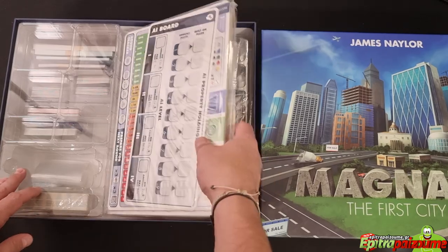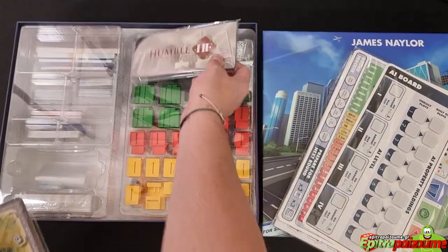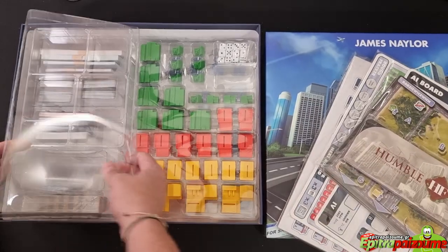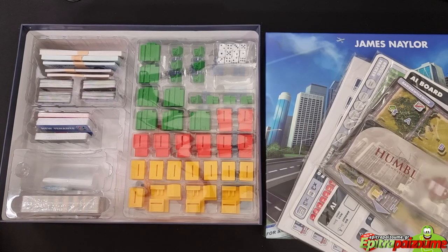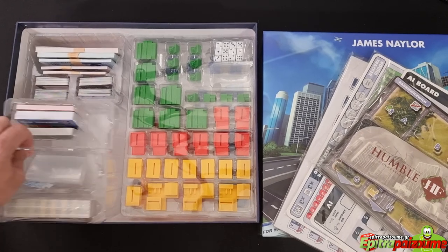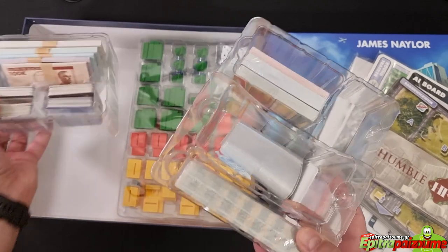So let's dive into the box. We have lots of things here, and very nice inserts and trays so that you can put things together. Always happy with those options — you can keep them separate, which is always nice.